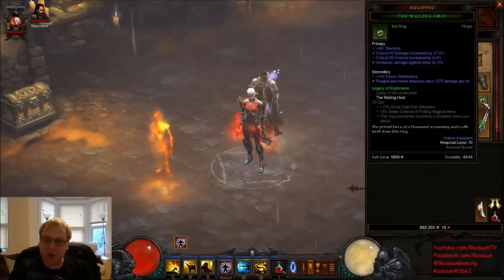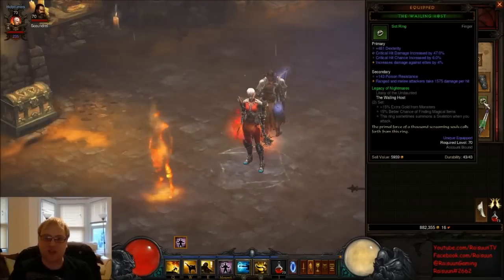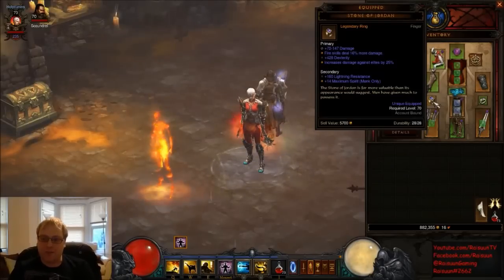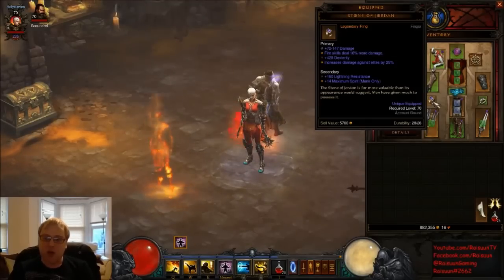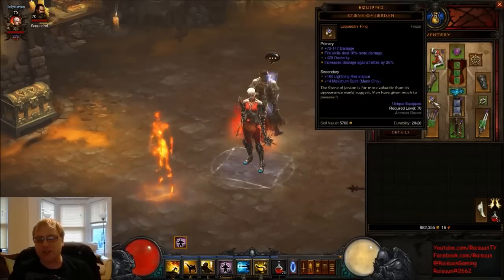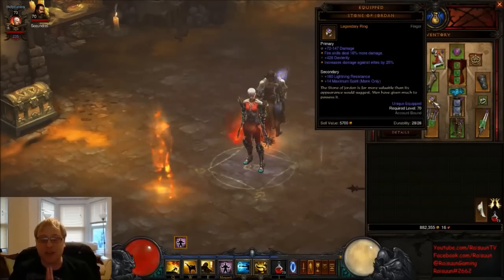For rings, I'm using a Wailing Host — I rerolled the crit hit damage to be slightly higher. It has max crit hit chance and 4% increased damage against elites, which is low compared to a Stone of Jordan but still helps at higher Torments. My other ring is a Stone of Jordan with 16% fire skill damage and 25% increased damage against elites, which is the lowest roll. I'm still trying to reroll the black damage on it to crit hit chance, but Stone of Jordan is so strong — even a poor one with a minimum 25% damage against elites is a massive boost.